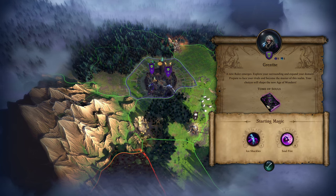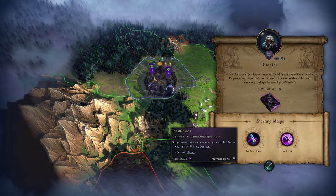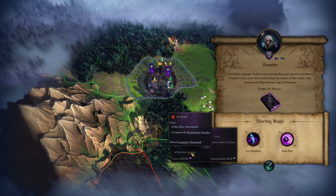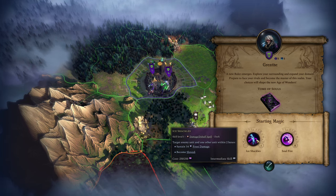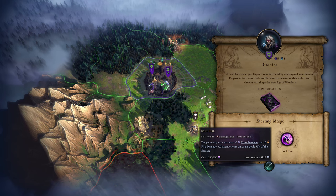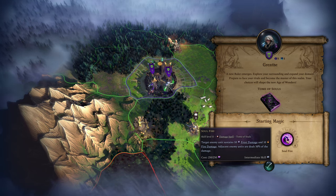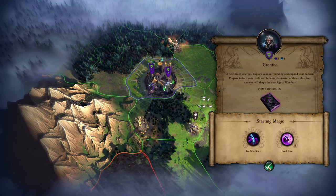I started with the Tome of Souls. Ice Shackles are a starting spell — frost damage that slows with no resistance check, they just get slow. We also have a ten frost, ten fire spell where adjacent units get damaged too. Not bad pulls there, though it doesn't tell me how expensive they are.